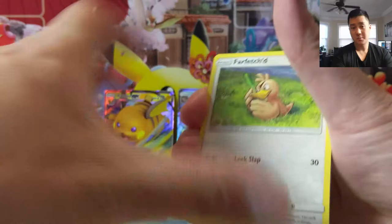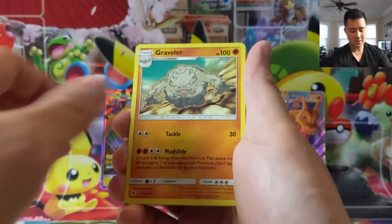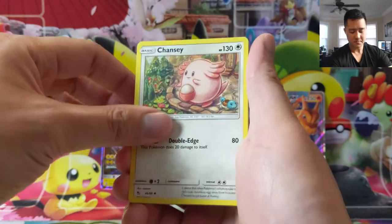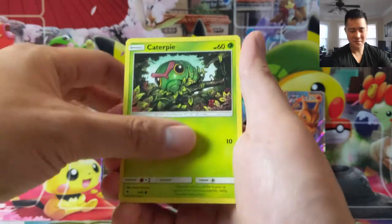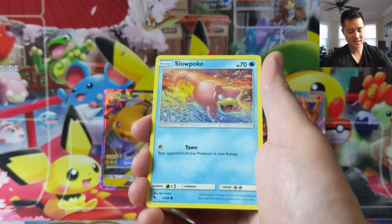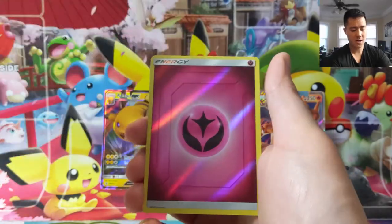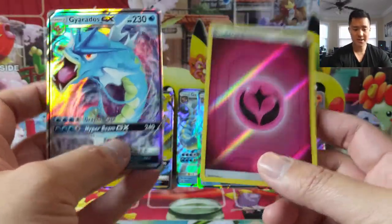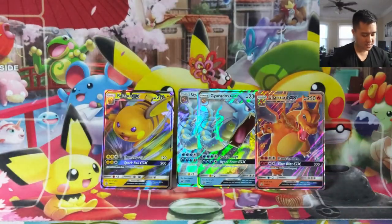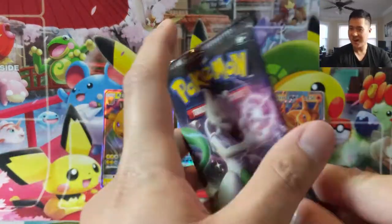One of the Shiny GXs we do need is that Leafeon — so that is the Eeveelution we want the most, of course. Although, because of how popular Umbreon is, we definitely wouldn't mind that one as well. Slowpoke, Gyarados — anytime you get two hits in one pack it's a good pack, even if it's just a non-Shiny GX and a Reverse Energy. Three good tins in a row, on to our last tin. Let's make it 4 for 4.